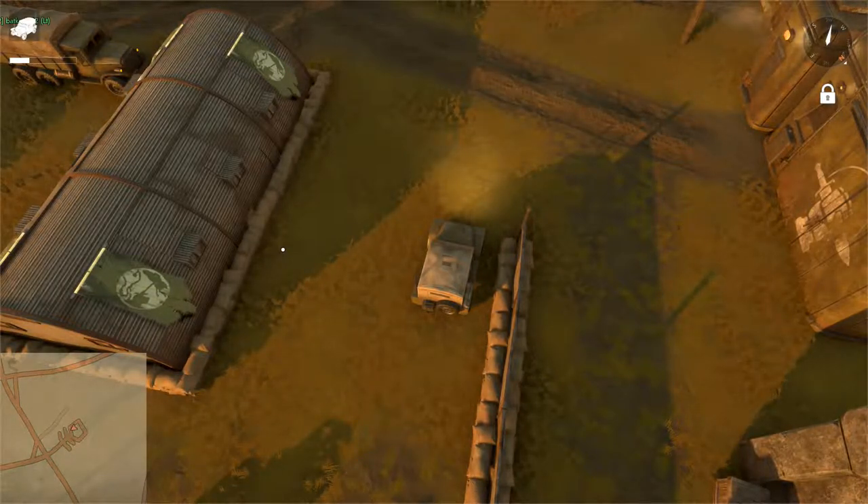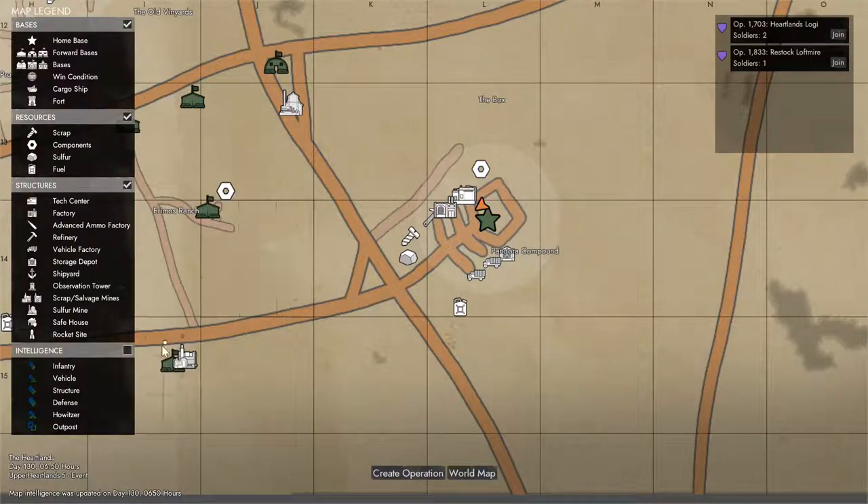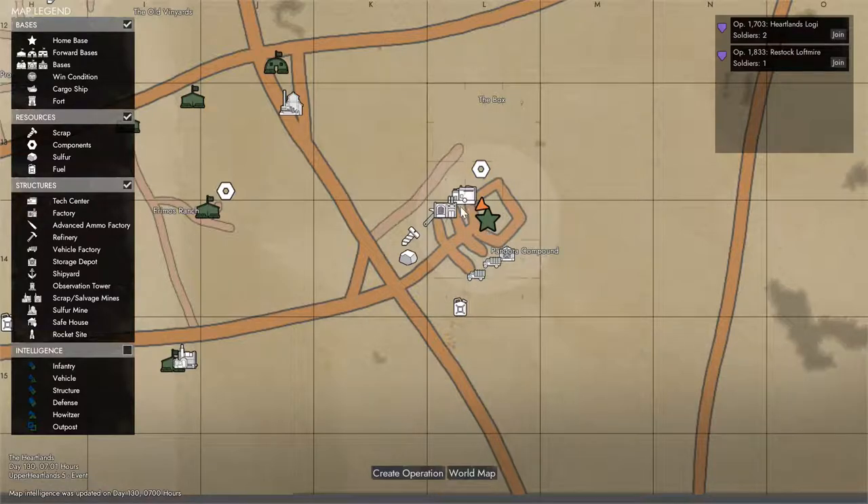In the next few videos I want to cover some of these buildings. I'm in the heartlands at the home base location. Default home bases will always have a tech center, a factory, a refinery, two vehicle manufacturing plants, and one depot. All of these will be activated. Any of these types of buildings outside of a home base location will not necessarily be activated yet.